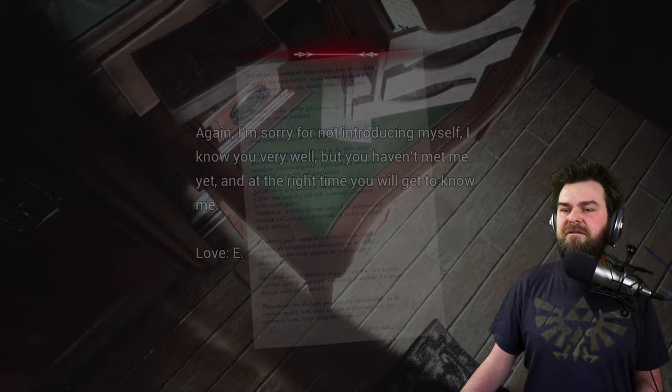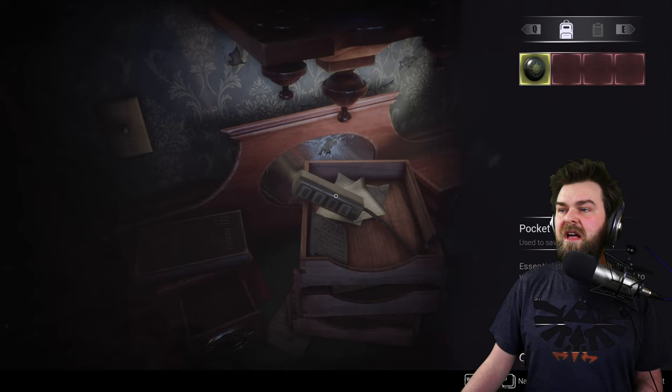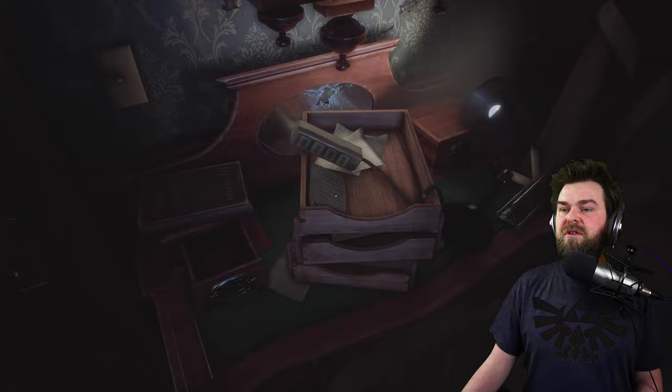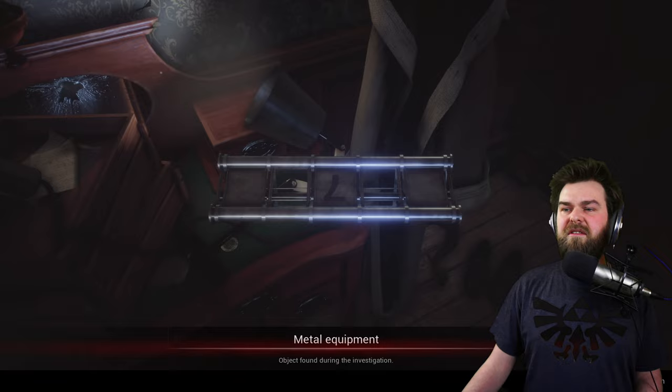An apparently regular book — it's kind of weird that these are apparently regular books. Stop knocking. Seriously, chill out. Essential item — oh, that's my pocket watch. I can combine with these things, very Resident Evil. I could use it, but not on that. That looks like a plug or something. Maybe we need to find a thing to plug it into. Metal equipment — object found during the investigation. Very strange. Seven, zero, six. Metal equipment has numbers on it.